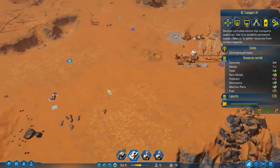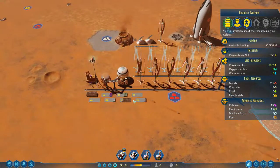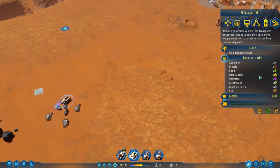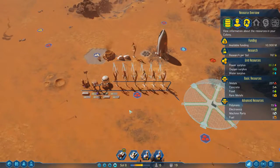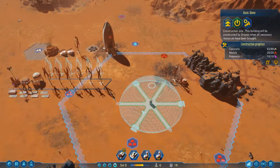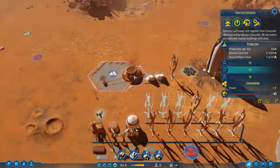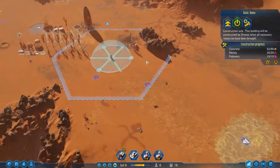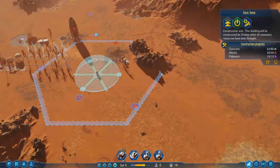Our rover is still collecting materials and bringing them back, which is good because it's increasing the amount of metals we've got to build with. And we're just waiting to keep digging up the concrete so that we can actually build the basic dome.